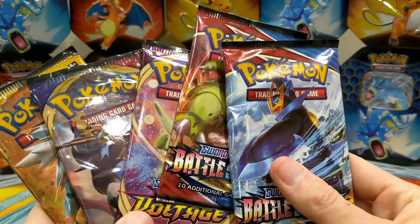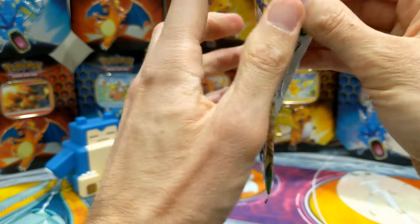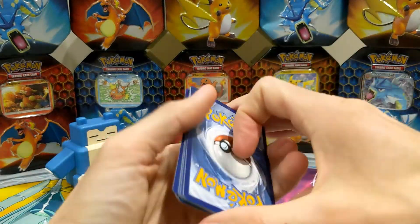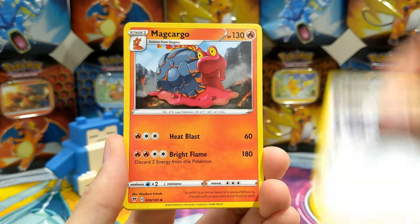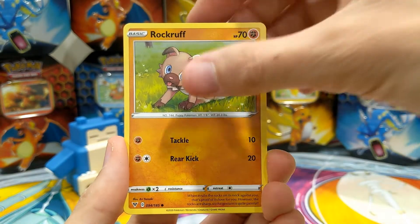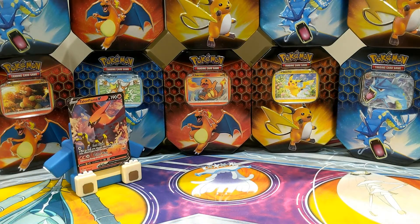We'll leave the Battle Styles to last and open up the Vivid Voltage first — we still need the chonky rainbow Pikachu! Let's see what we get: Psychic Energy, Extra Drill, Macargo, Nessa, Vampy, Shuppet, Puccina, Voltorb, Rock Ruff, Metang, and a Talonflame V — which I think we already have, but not bad, we'll take it! We'll take a V card.